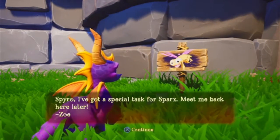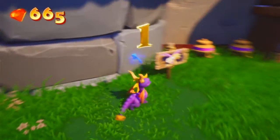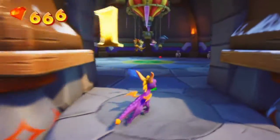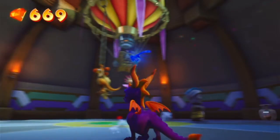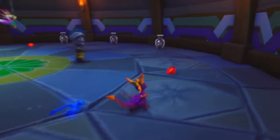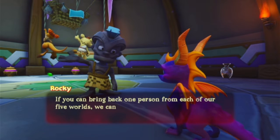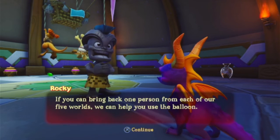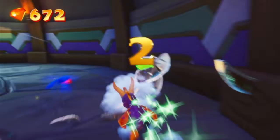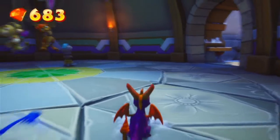This is the Sparks level right here — we've got to come back to this world for it. After we beat the boss and go to the next world, we have to come back. In here is the hot air balloon to take you to the boss fight, and then after you beat the boss, to the next world. We can use the balloon to go to the next world after we beat the boss.